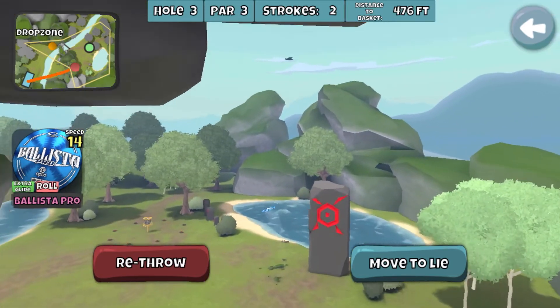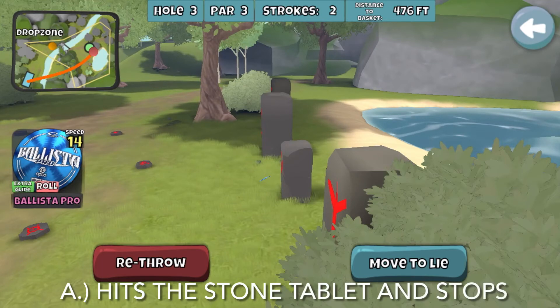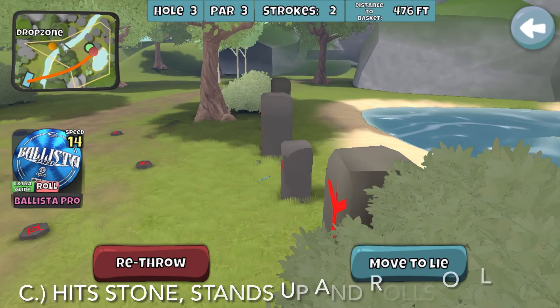We've got our roll disc, we've got some options here. The question is, what do you think with a headwind the disc is going to do? Option A: does the disc slam into that stone straight ahead of me and just stop — be an easy putt? Or option B: hits that same stone, ricochets to the left, and almost goes in the basket?